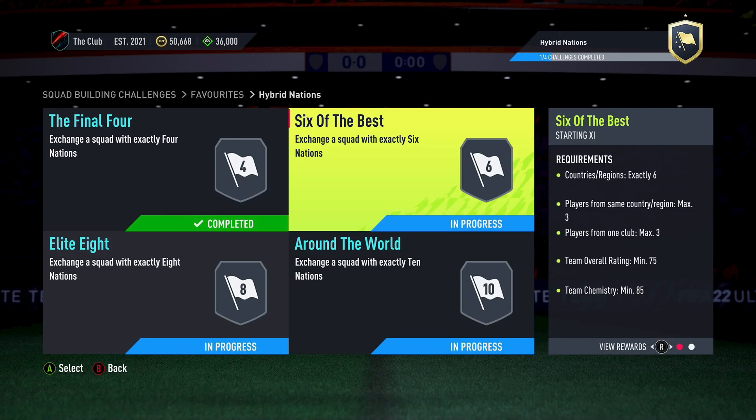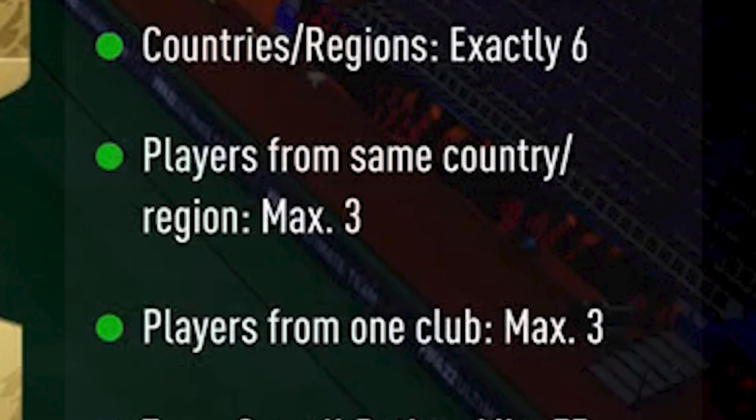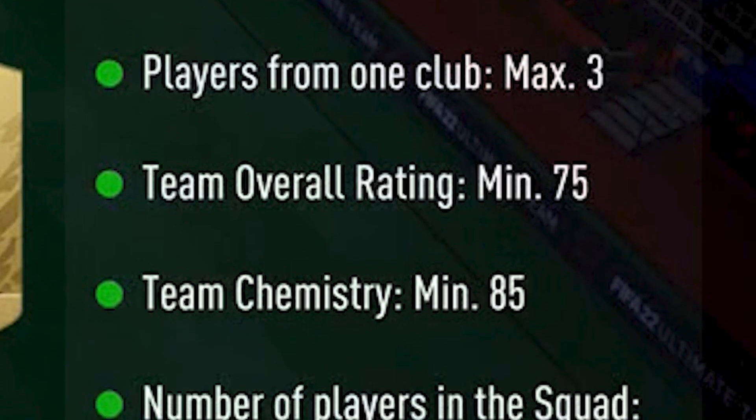Moving on to the second team, this is the 6 of the Best. The requirements are exactly 6 nationalities, max 3 players from the same nation, max 3 players from the same club, minimum team rating 75, and minimum team chemistry 85.